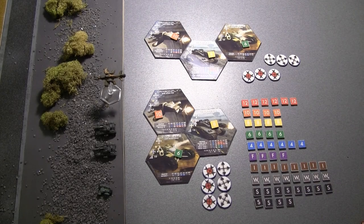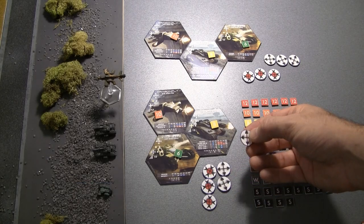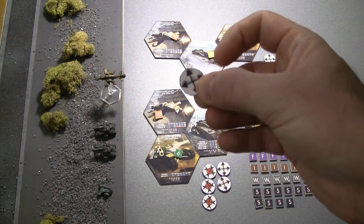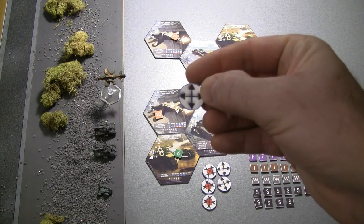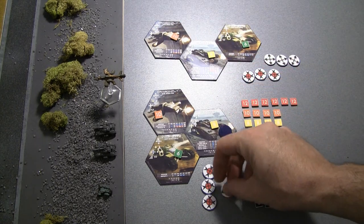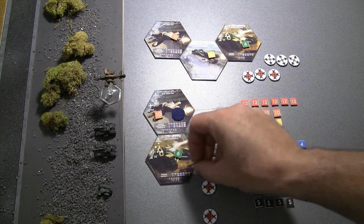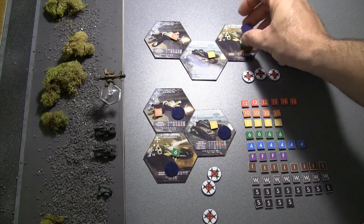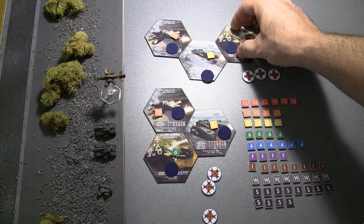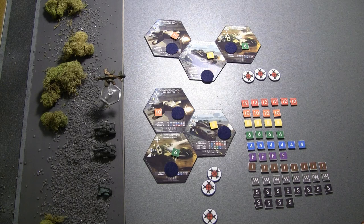Each game turn consists of four phases. Phase one is issuing orders. To place an order, you'll place an orders token face down on each combatant tile. This order is advance, which is a fairly common order — it lets you fire and then move, or move and then fire. I'm going to place an advance token face down on the command unit and also do that for the other two units, and I'll do the same for the other player. Players place these orders in secret in a real game. Once placed, the order cannot be changed and applies to all combatants within the unit.